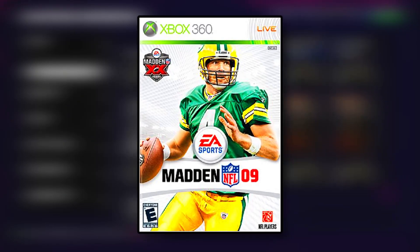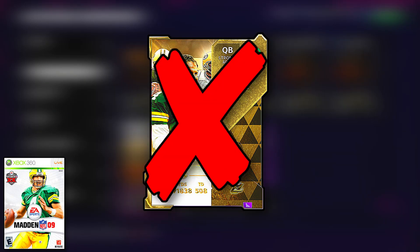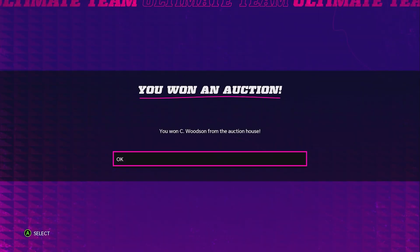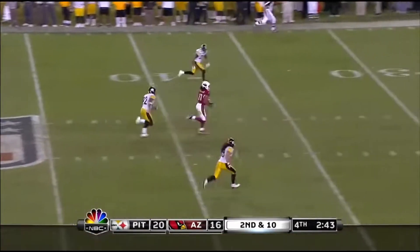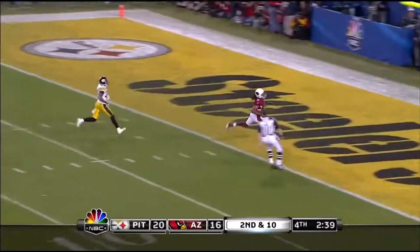Brett Favre was the only Packer surprisingly to be a cover athlete, but of course he's not in Madden 22, so we're going to pick up Michigan legend Charles Woodson — both sides of the ball — but we're going to pick up his cornerback addition. Madden 10 for the first time ever saw a dual athlete cover in Larry Fitzgerald and Troy Polamalu, who had also just faced off in the previous Super Bowl.